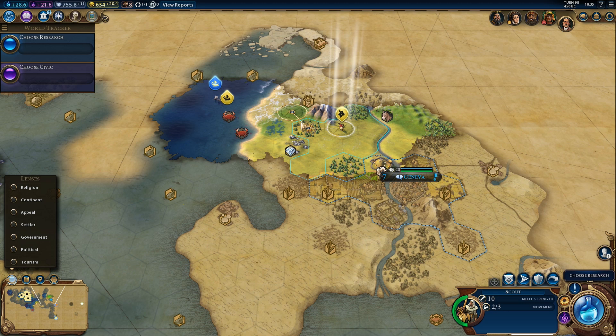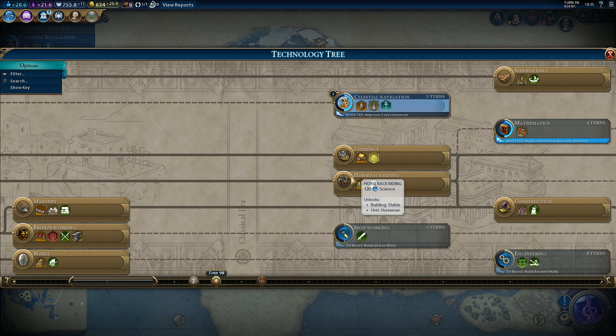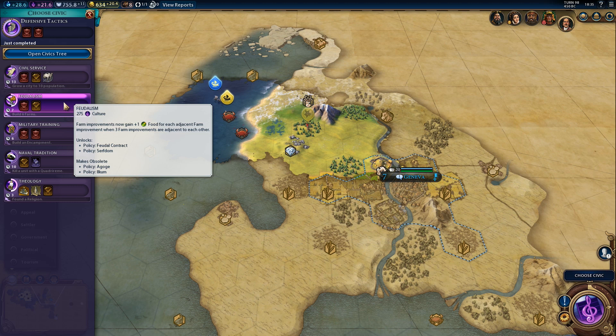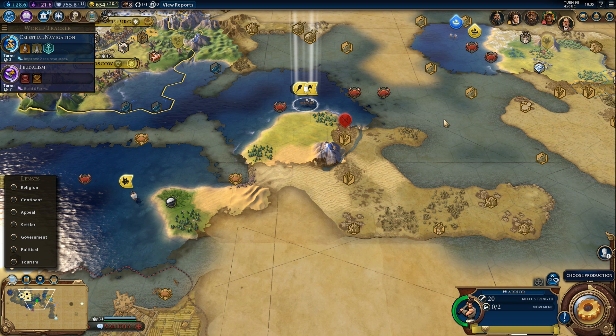We got archery as well as Defensive Tactics. Let's pick up that promotion. We got a boost to Celestial Navigation - that's not too bad, sort of useful. Let's research Celestial Navigation because we need a harbor in at least one city. And our next civic is going to be Feudalism because that will improve our farms by quite a lot, and it will also give us Serfdom which is a very nice policy. We'll need to decide where to settle in the next two turns.